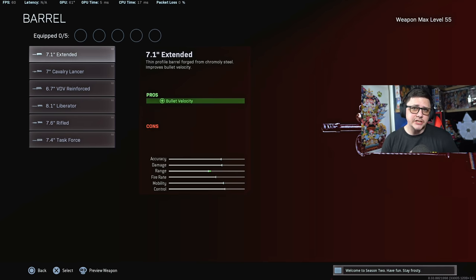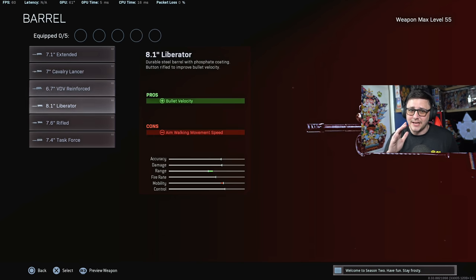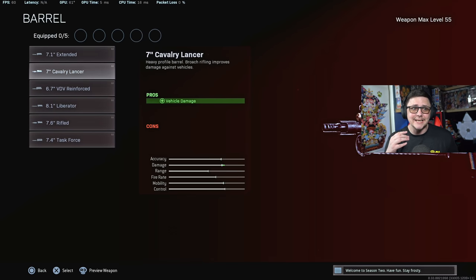One of the biggest changes they've done is change the descriptions of the individual items. One they changed recently was the Cavalry Lancer, and this ends up impacting all of the SMGs and all of the LMGs — pretty much all the weapons — because you're not really gonna use this one unless you're trying to destroy vehicles. It was probably the most popular one for SMGs, primarily because it didn't have any of the penalties of the movement ones, but it did allow for extra damage range upwards of like 15–17% depending on the SMG.